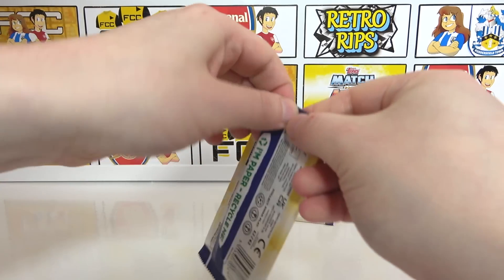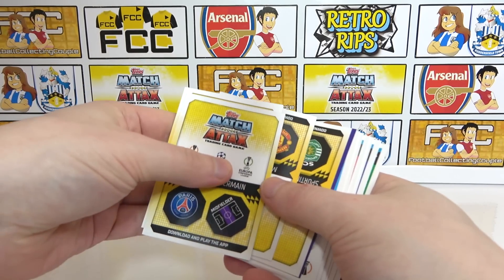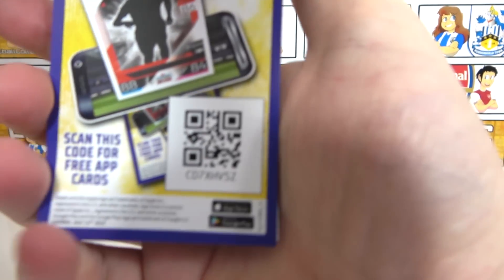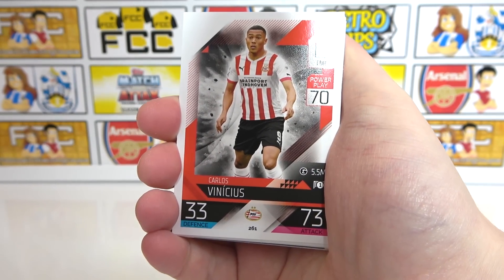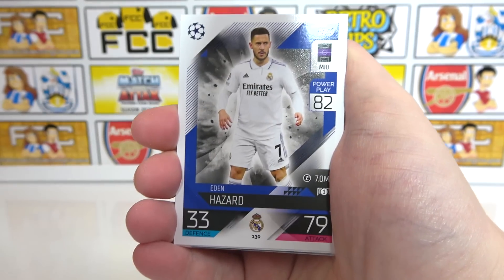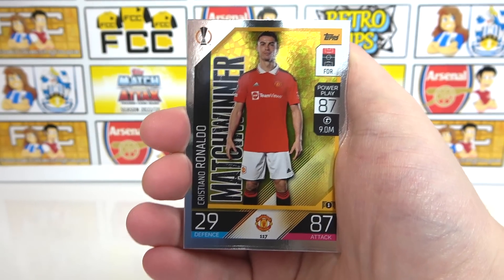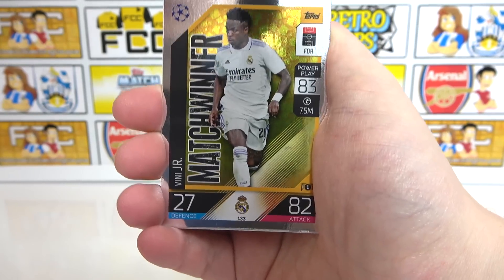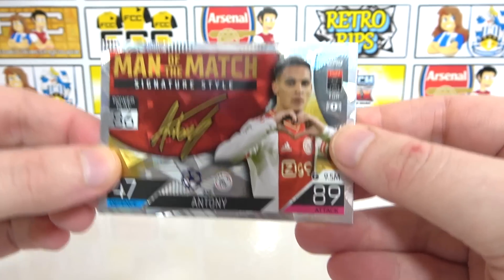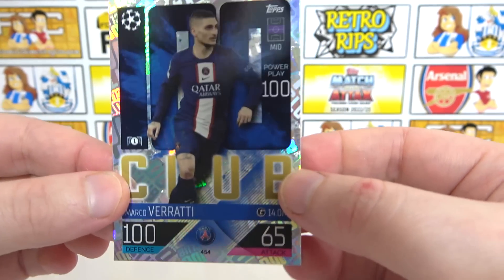Second regular pack — let's see if we can hit a 100 Club. We have Pepe Reina, Benicius, Blacho, Andy Robertson, Odegaard captain, Hazard, Jacquine, Nunez, match winner Ronaldo, match winner Vinicius Jr — not bad from the starter pack. We also have Antonio and Man of the Match signature style, and there we go — 100 Club Ferratti! That's what we were looking for.